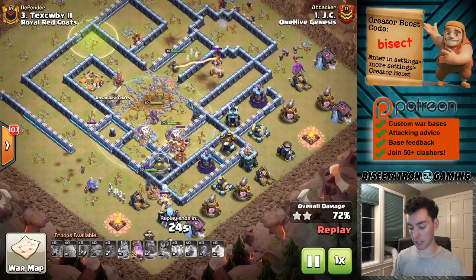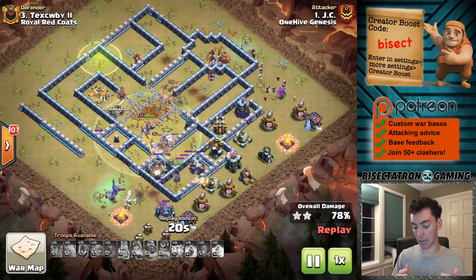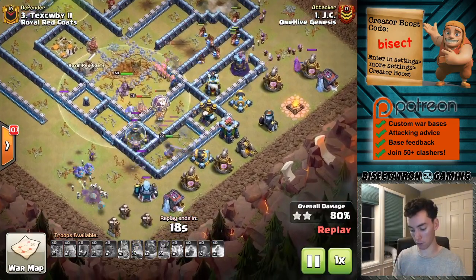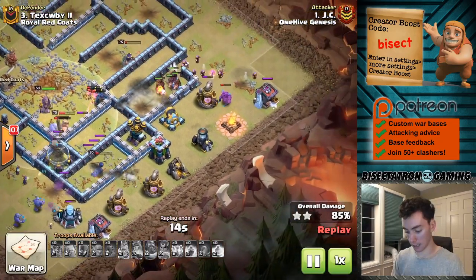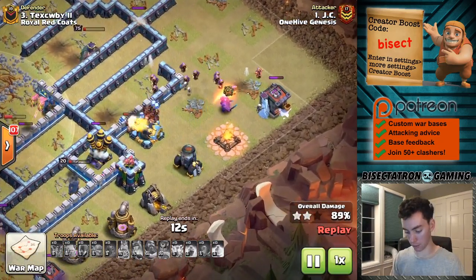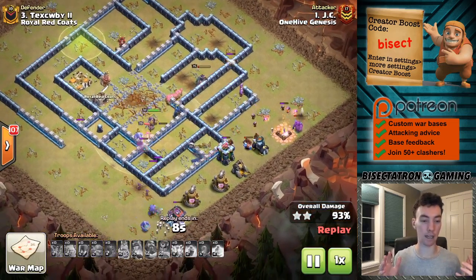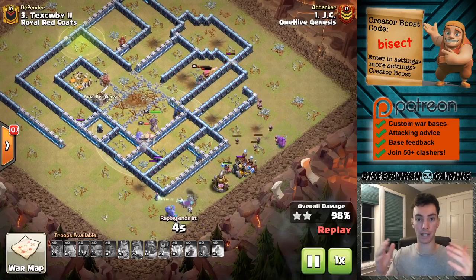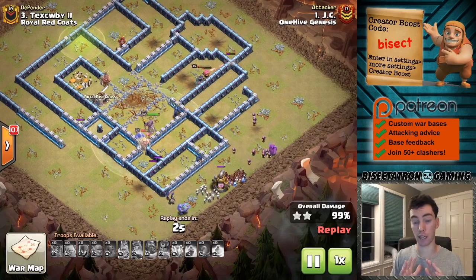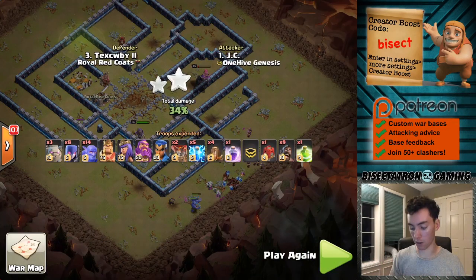It's not always going to be the most overpowering attack inside the base, but look at these flanks — the royal champion made it all the way around, witches on this side, the siege barracks troops, hogs, wizards, the P.E.K.K.A. made it on the other side. It's really kind of an old-fashioned witch attack in the sense that you just got to get the core, and the sides will wrap around and get everything else. You just have to balance what goes in versus what doesn't.